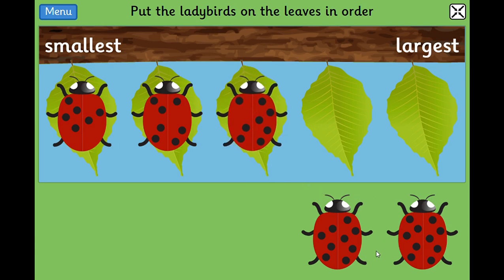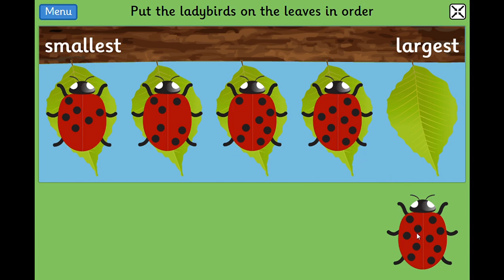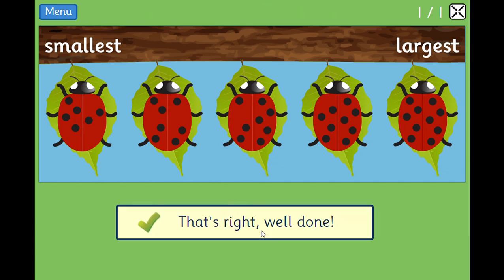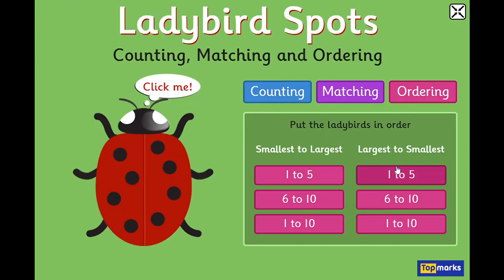Now we're looking for the ladybird with nine — maybe it's this one: one, two, three, four, five, six, seven, eight, nine. And hopefully this last ladybird has ten: one, two, three, four, five, six, seven, eight, nine, ten. We did it! We can check — well done!